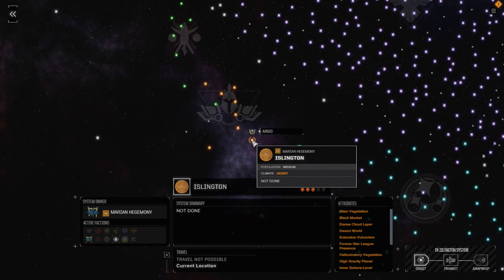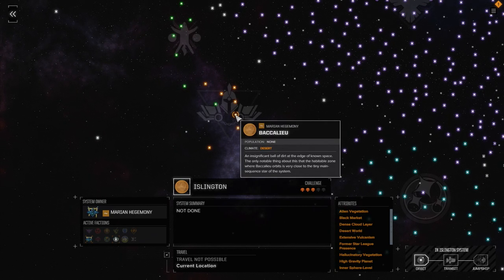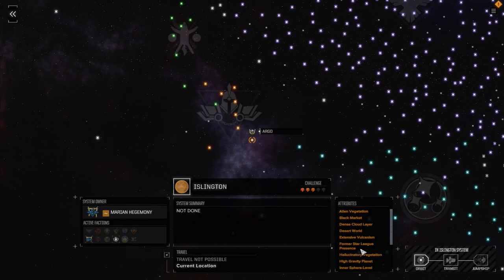Welcome to another episode of Rogue Tech. We've shifted planets - we were at Backheld a little while ago and just pulled off a mission there for some C-Bills. While repairing my mechs, I decided to move over to Islington for a couple reasons: it has former Star League presence, which means we might be able to pick up some gear to fix our Argo. We're almost done - just need some engines and to get that final pod up and running. It's got a black market, a mega city, and moderate population, so there's opportunity for good work here.